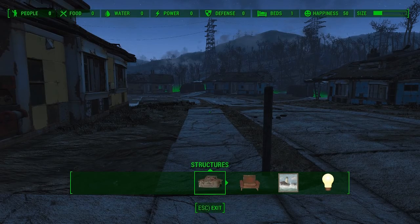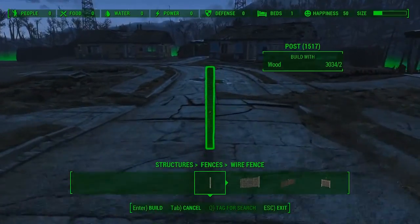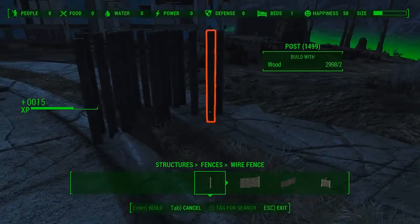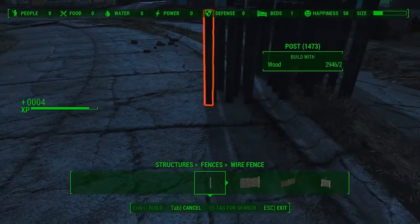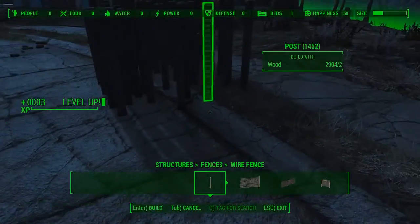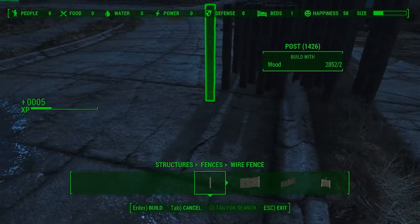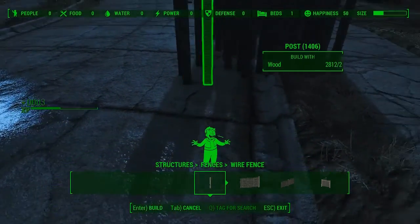Fence posts can be found under structures, fences, wire fences — it's the first option. Now what I'm going to be doing is place down a ton of these fence posts. This is going to give me an extremely large amount of experience, so I'm going to try to do this quickly to preserve the mentats for as long as I possibly can. I have a lot of wood, so this will take a while, but as you can see it's getting me a ton of experience — all the way up to level three and hopefully up to level 13. There's a proc of idiot savant like I wanted. I'm going to time lapse this like before, so I'll see you guys in a little bit.